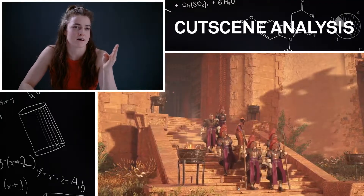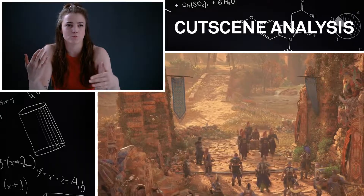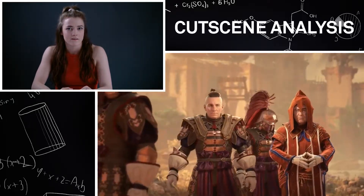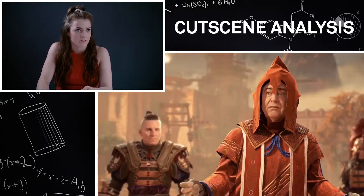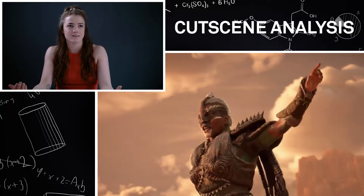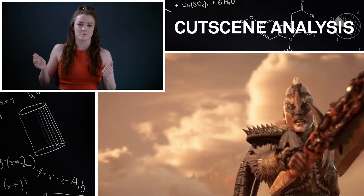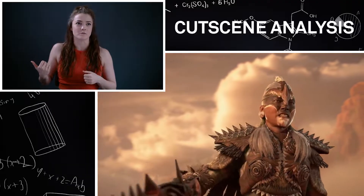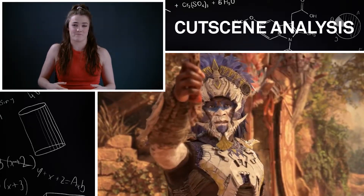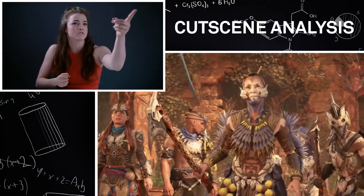This is the first time we kind of meet the Tenakth tribe. They're with us for the game. We did so much for them because they're like warrior — these three warrior clans. They're super cool. And here's Regalla — like a female badass boss. I did tons of gameplay for her and a lot of cinematic movement as well. That was so much fun, jumping between doing Aloy sometimes and doing Regalla. They're super cool, cool females, but Regalla is just like so cutting-edge badass.